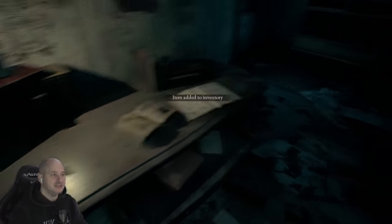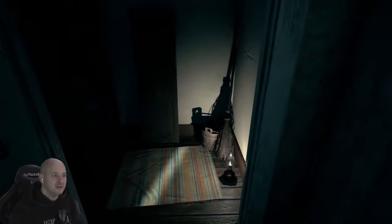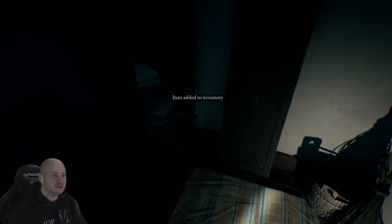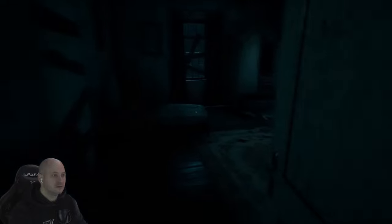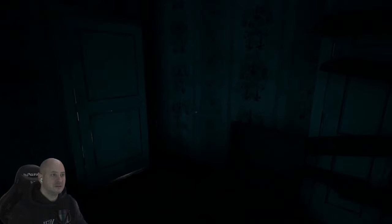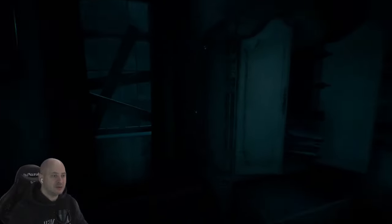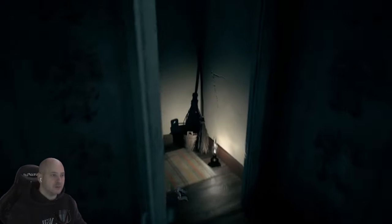Item added to inventory. There's an empty chest. We're going through the only door we can — someone's left candles, so we've been living here for a while, haven't we. We got more matches. Nothing else I can see. What the hell — I need to find another exit. There isn't one. Scratches on the wall — can't move that. The windows are blocked. We can't pull them — we can't get out.